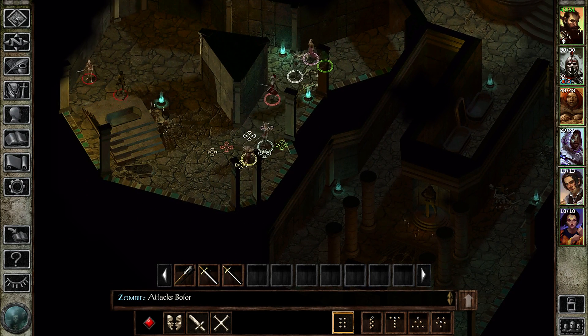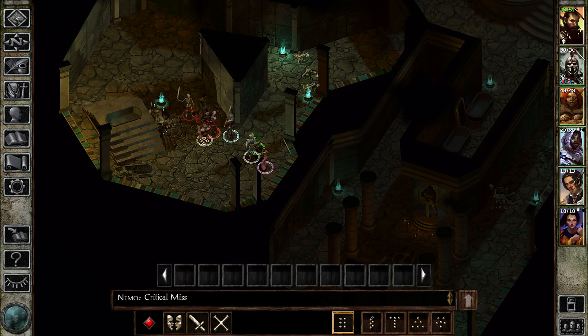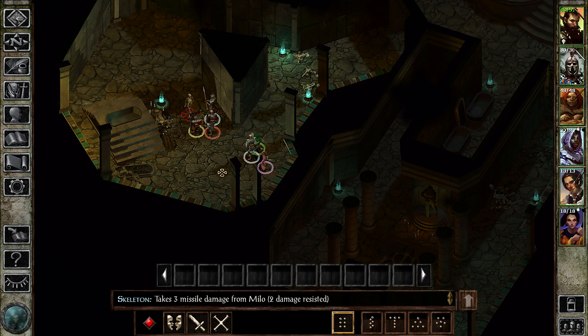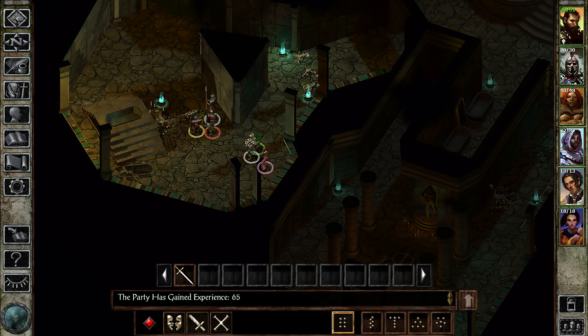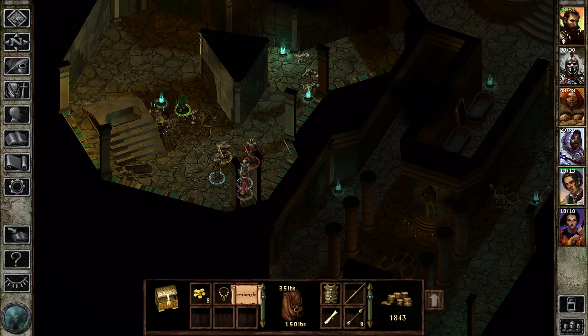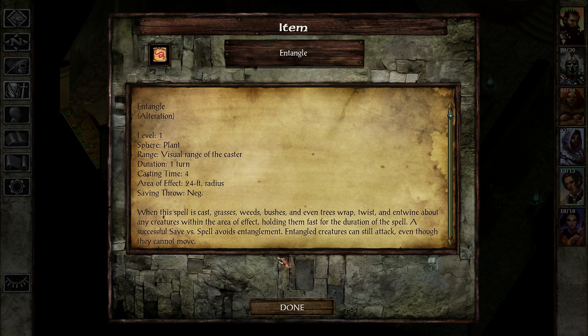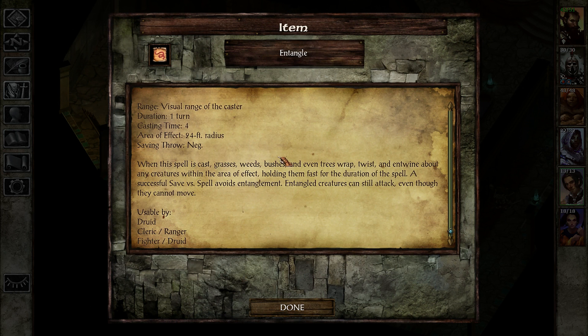Probably not another trap here though — at least not on the ground. Tangle would be a druid spell, though we can't do anything with it. We'd need a druid, cleric, ranger, or fighter-druid.